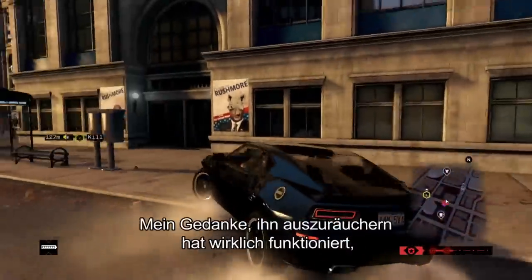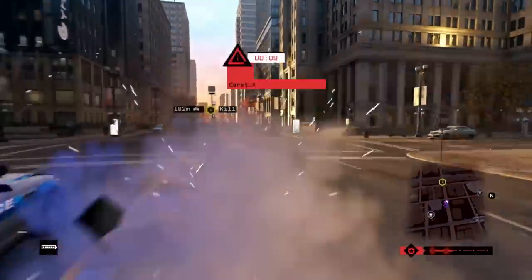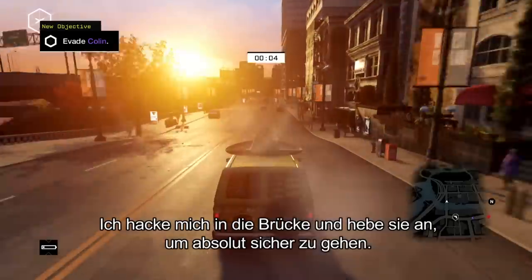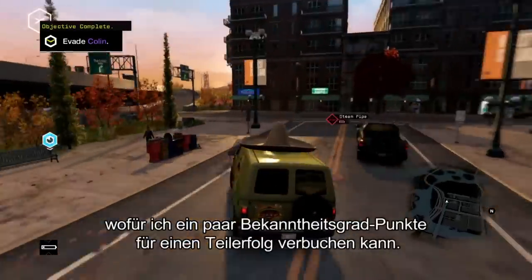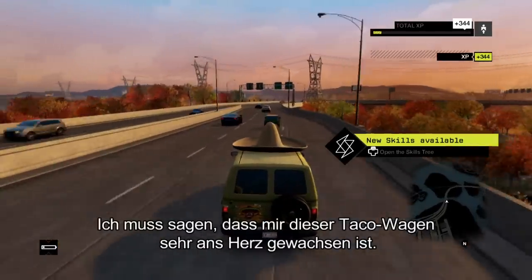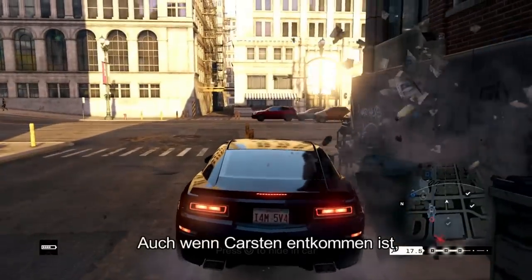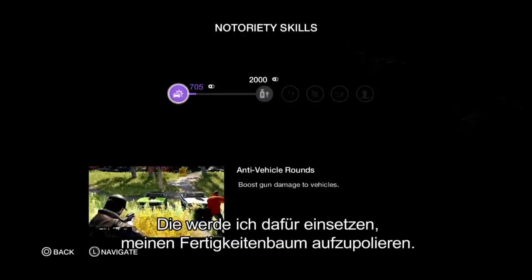I'm absolutely getting hammered by the cops here. My initial idea to smoke him out really worked for all these cops. This is really starting to back up. Looks like I've just about escaped from Colin here. I'll just hack this bridge and raise it behind me just to make absolutely sure. And indeed, I've avoided being killed by Colin, which will get me some notoriety points for a partial success, which will mean that I can unlock some new skills. Back on Colin's side, even though Karsten did get away, I still spotted the hacker and I got some partial notoriety points. I'm going to use that to upgrade my skills tree.